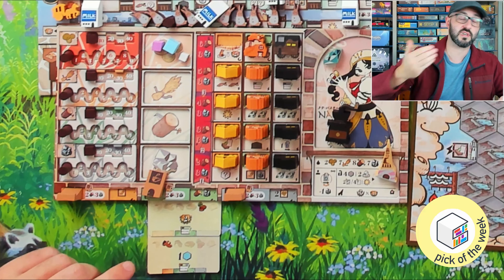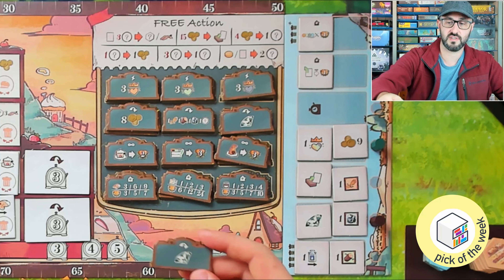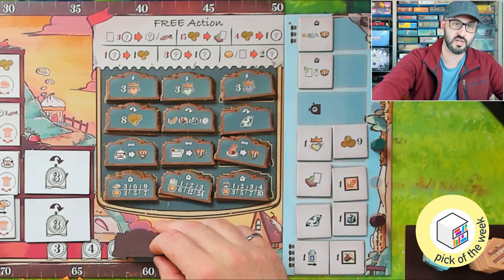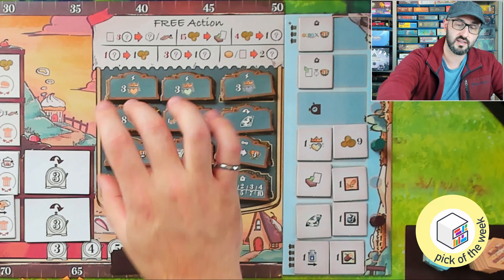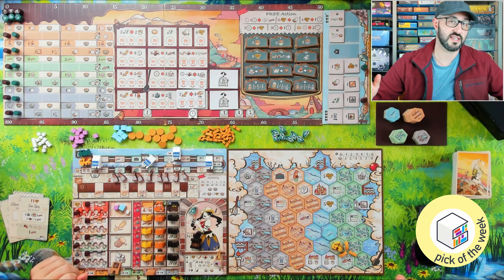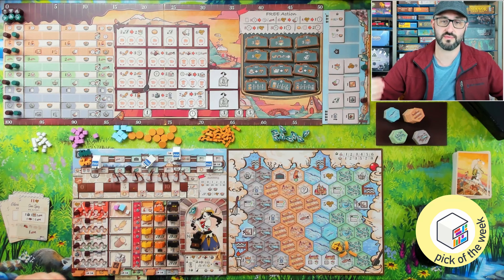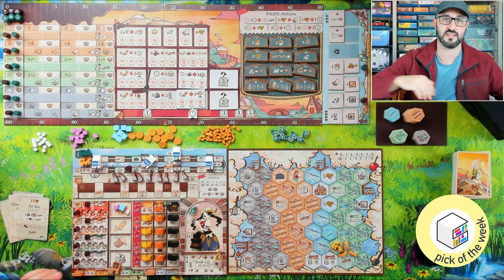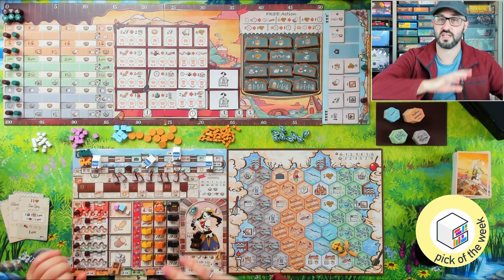You can also flip one of your skill tokens that has the flip icon on it, gaining the benefit on that token. Only three different tokens have that flip ability; the other tokens trigger on different effects in the game. Once you've done all the actions you want to do, you can choose to pass, and once all players pass the round ends. Before passing, consider any free actions you might want to perform, especially completing milestone objective cards, which is free to do as soon as you meet their requirements.